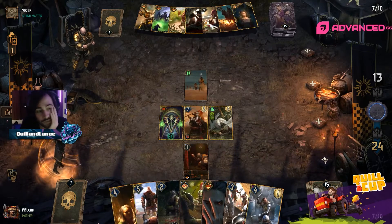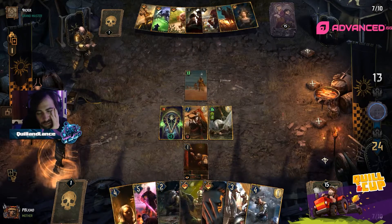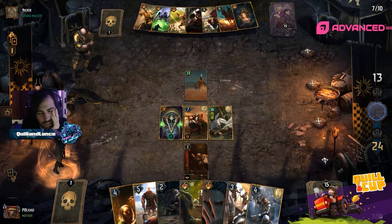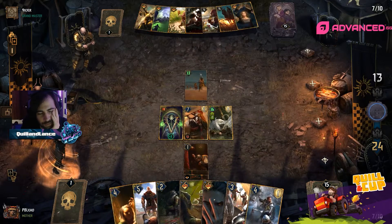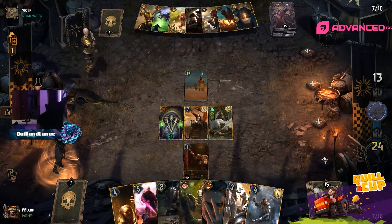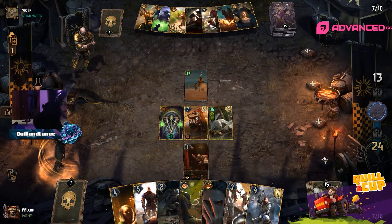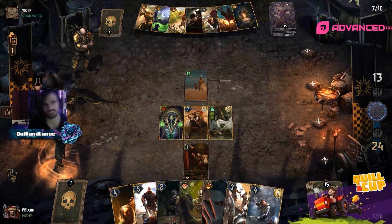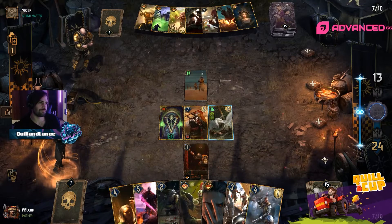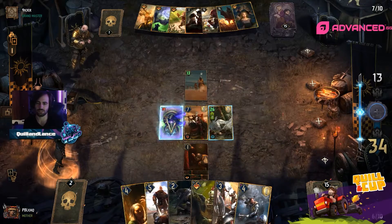Do we see Stratagem and Pact come down next, or is PB thinking of another option? All the other options feel a bit more committal. Mad Charge isn't doing much. With that Thunder going for zero points, you have to think he's just going to pass again, not being able to get through this Defender.